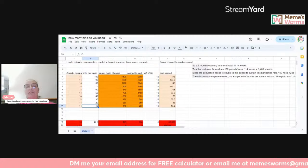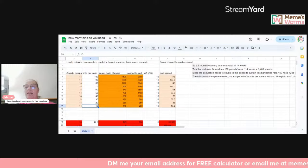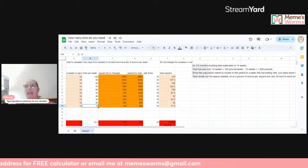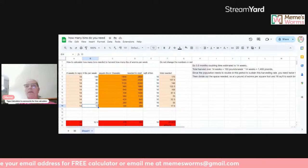Again, if you want the calculator, email me your email address or DM it to me — whichever is more convenient — and I'll get that calculator out to you. You guys, I sometimes have to pinch myself. We started Mimi's Worms in 2018 and I started with one little five-gallon worm bin in my laundry room. Today we have hundreds of four-by-eight beds, some two-by-four beds, and we're selling over 100 pounds of worms a week.